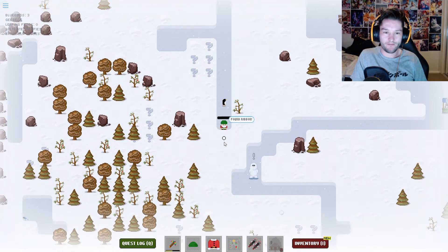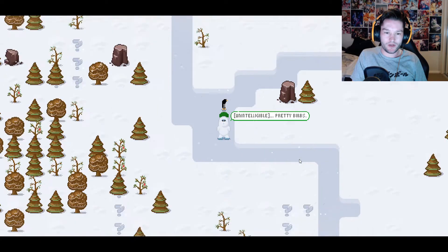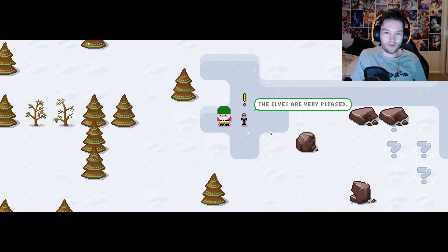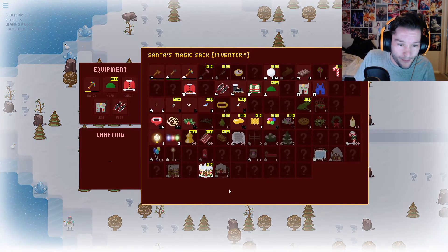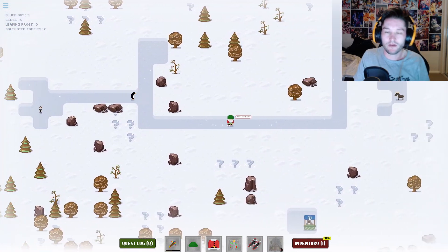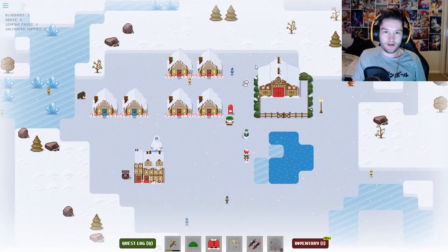I've got 20 minutes left to play this game. Oh, four bluebirds - I need one more, I think there's another guy somewhere down here. Thank you for building - it was very pleasing as promised. I've designed a house just for you, you can build it wherever you want. Holy damn - Santa's house! Let's build Santa's house. But where do I want it? Got the reindeer - let's put it up here.